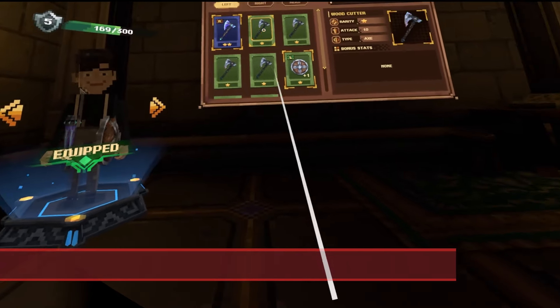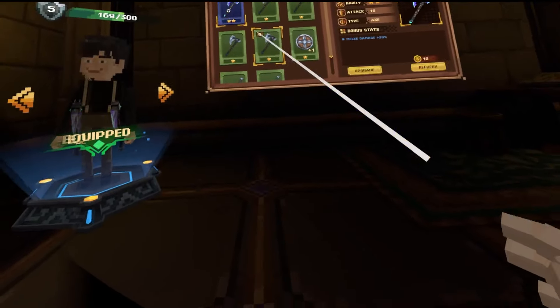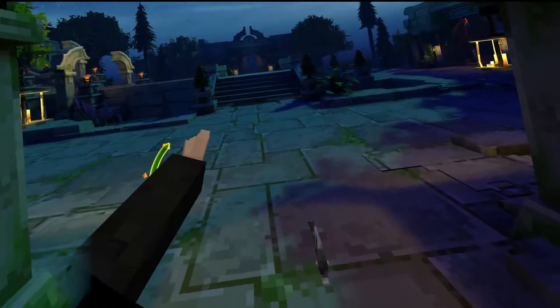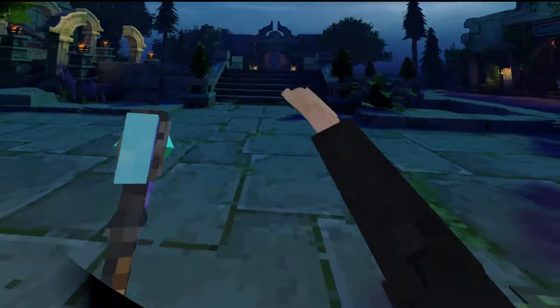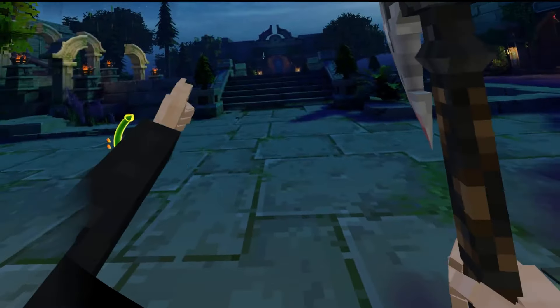To start things off, you'll notice my equipment screen here. I have all these different axes that I can equip — looking at what's on my left side right now. And just like Dungeons of Eternity, there are some good throwing mechanics where you can suck the axes back to you. And it feels really, really good and really natural.